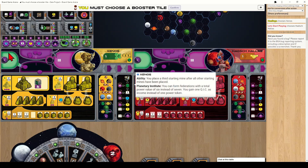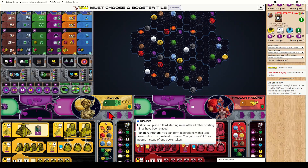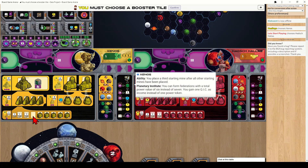Each player has a player board for their chosen faction. All factions are asymmetric and play differently. I've selected a training game where the board is pre-set with starting mines already placed. In a normal game you place your mines manually and pick your faction — details on all factions are at the back of the rulebook. Along the bottom of the board are mines, the starting buildings. Mines are uncovered as you place them, exposing income icons showing you'll gain ore for each mine on the board.